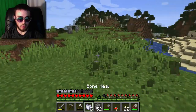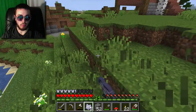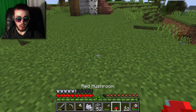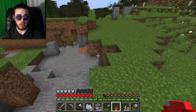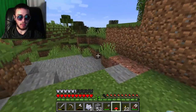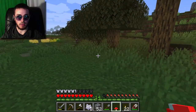Let's clear out some of this area and grow the mushroom. I believe if you bone meal a small mushroom it turns into a big mushroom, and then you can harvest that big mushroom to get more of that type. I think there may need to be a specific light level to do this, or maybe it just works in a swamp biome. Oh, there's another raider over there.